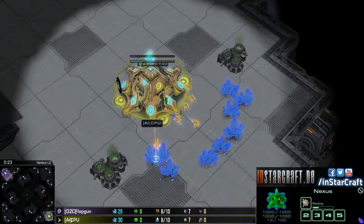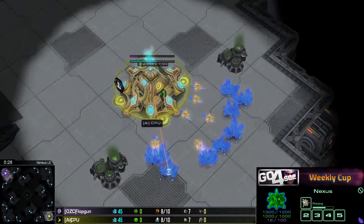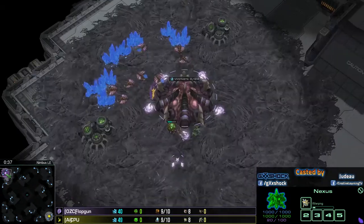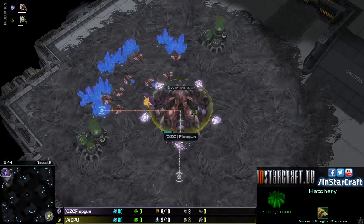On the right bottom side of Nimbus, we have our yellow Protoss player, CPU, playing for Alien Invasion. And to the top left, we have the purple Zerg - it's Flopgun.